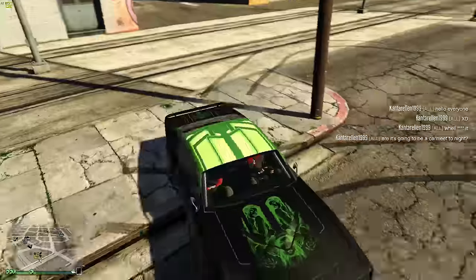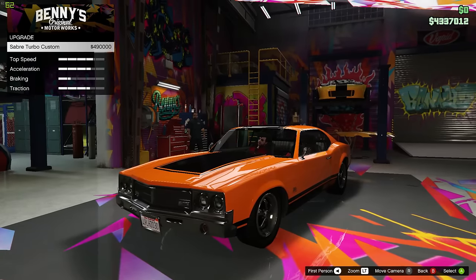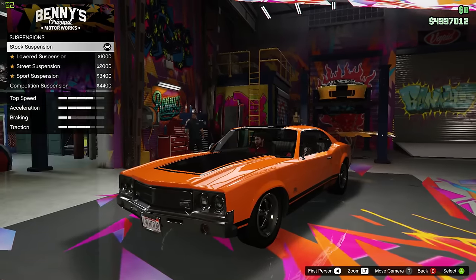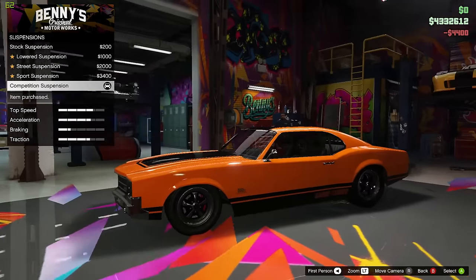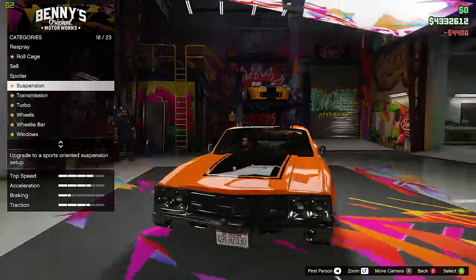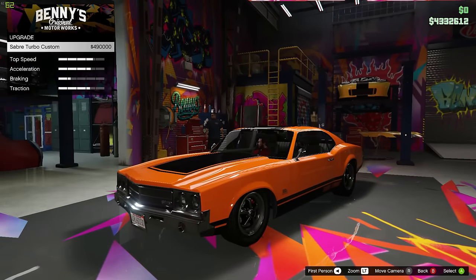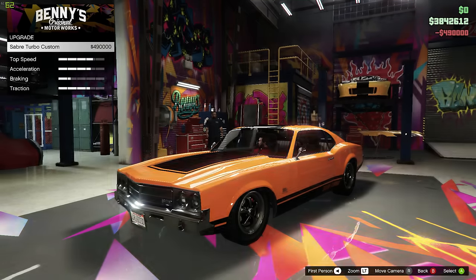That livery on this guy's car is pretty cool. The upgrade price is actually $490,000 — a little more expensive than I thought. Before we do that though, I'm gonna change the suspension, just because I don't know if we can do it after the fact, and sometimes it'll make your car go faster. Apparently this is the new fastest muscle car in the game and I'll be doing some tests later today.